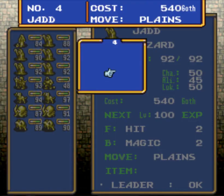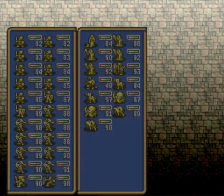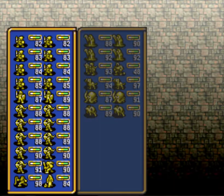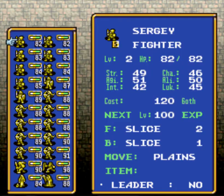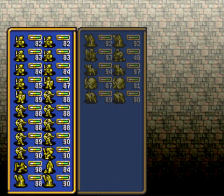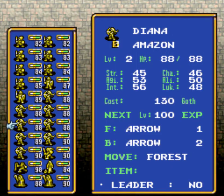You go add a character from the reserves and pick a unit leader like a Wizard. We're going to give him two fighters in the front row and two Amazons in the back row. We will cover why now.